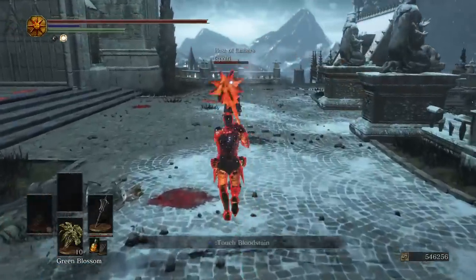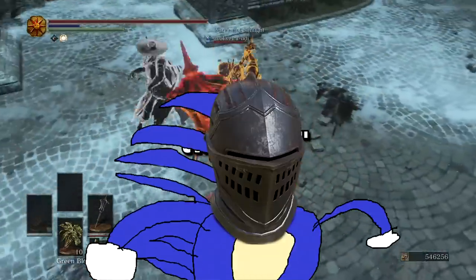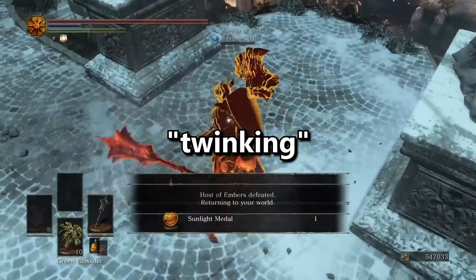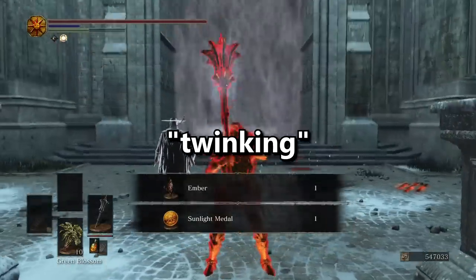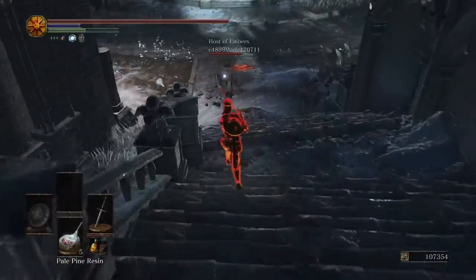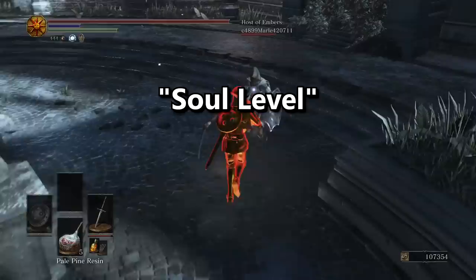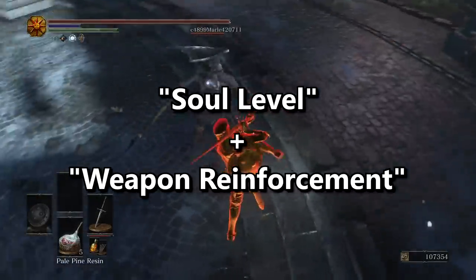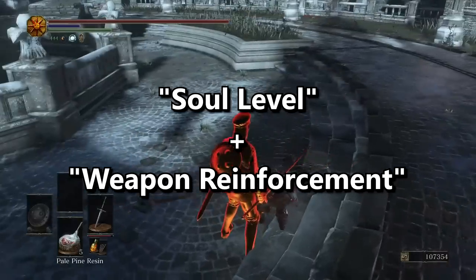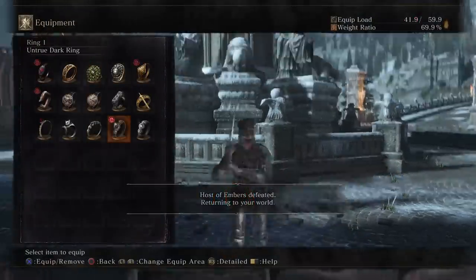They also went the extra mile for Dark Souls 3 in order to prevent twinking. That's a term coined in MMORPGs where you give a lower level character later-game items they wouldn't have otherwise obtained themselves, making that character more powerful than they should be. In Dark Souls 3, not only will your soul level be brought into the equation, but also your weapon reinforcement level. Upgrading your weapons affects who you'll be able to connect to — and the game remembers this. So even if you get rid of a plus 10 weapon, the game remembers you upgraded to plus 10.